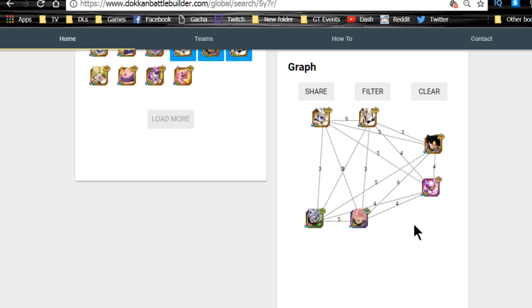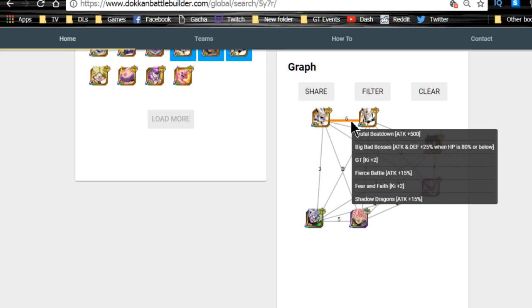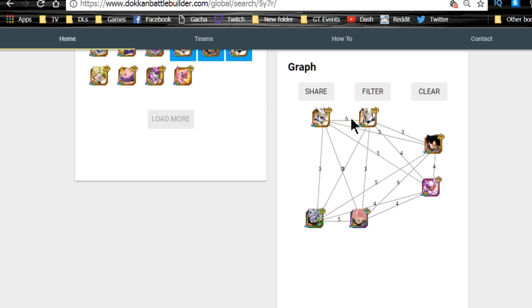They should consistently get super attacks off. On the opposite end, keep Sin Shenron and Omega Shenron together — they give each other four ki, starting at ki plus six. Unfortunately, neither gives passive ki buffs to each other; they're mostly attack buffs and enemy debuffs. That's where the next card comes into play.